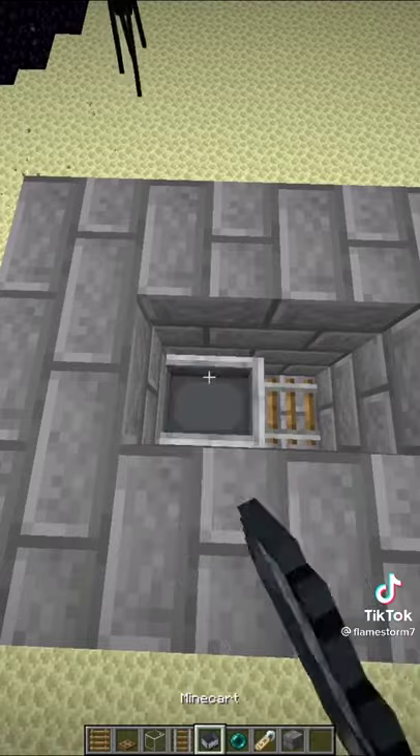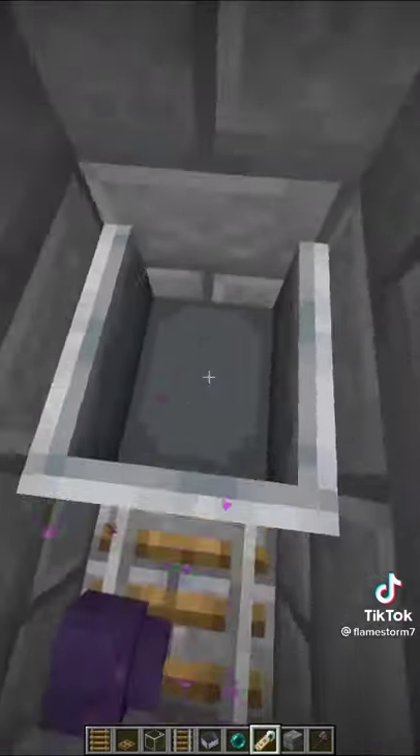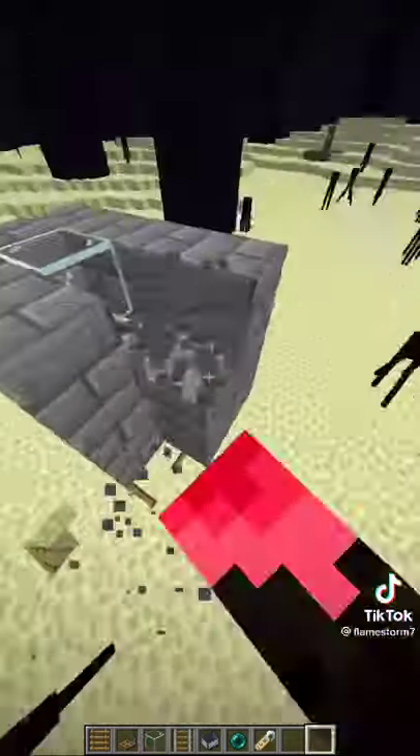Add 2 rails and a minecart, then throw enderpearls until you spawn an endermite. Name tag the endermite and push it into the minecart. Add a glass block and then remove the temporary blocks.